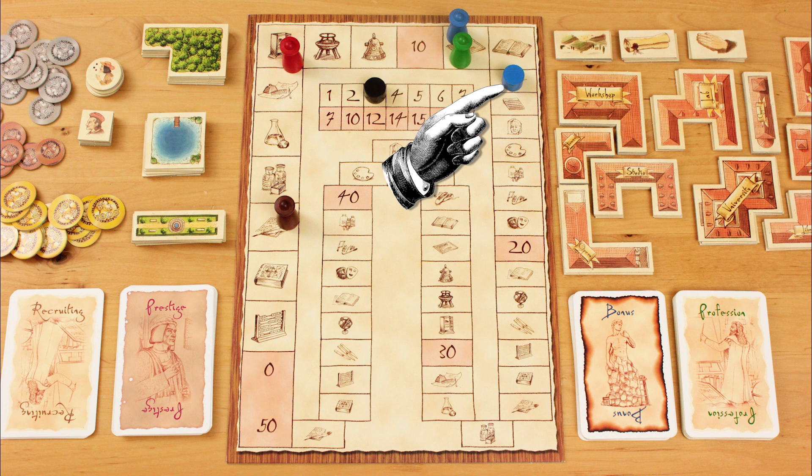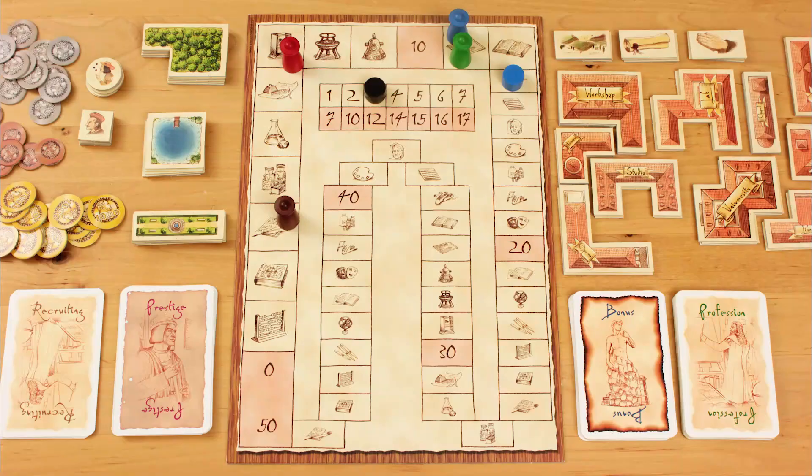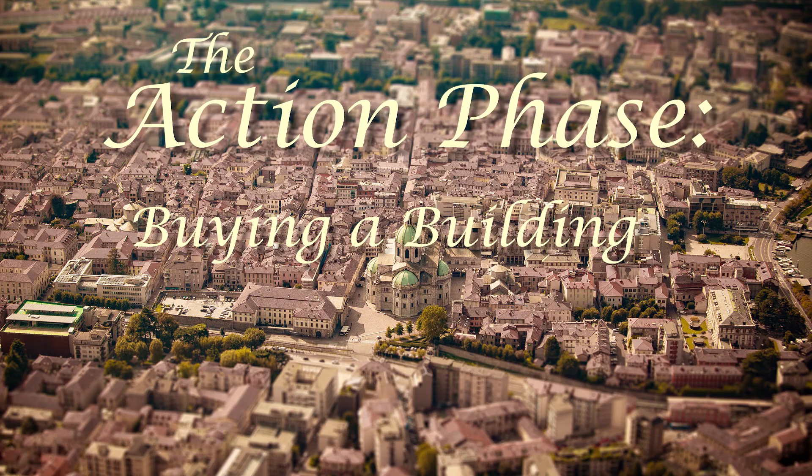So if you produced a work with a value of 13 and one with a value of 7, your marker stays at 13 — it doesn't move up to 20 or down to 7. The reason is that at the end of the action phase, the player whose professional created the most impressive individual work gets a bonus 3 prestige points. If multiple players tie for this bonus, they all get 3 PP.